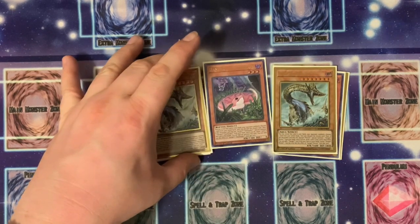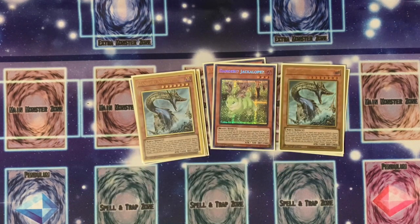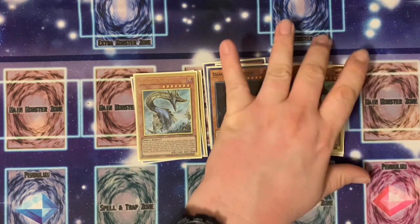Then one Tsuchinoko — someone told me to take it out but I don't understand why, since it gets special summoned and helps. If it got semi-limited I'd run two, but unfortunately we don't have that option. One Jackalope as well — same situation, I'd enjoy running two if it were semi-limited. Then one Mothman; three is a little too cloggy for my taste, but one is decent enough for special summoning.